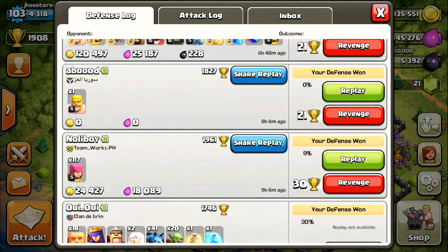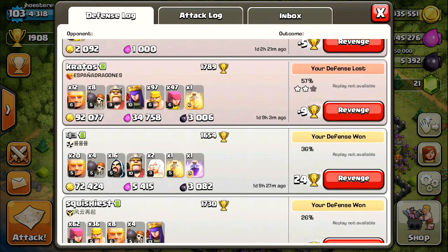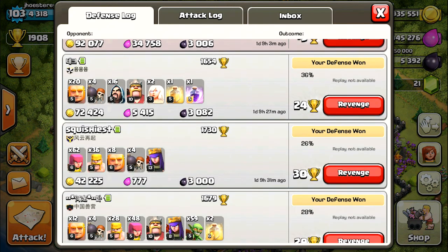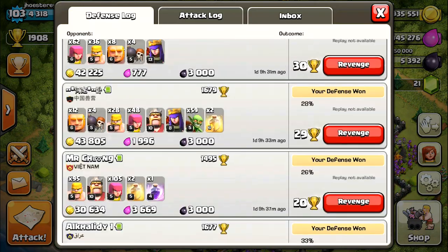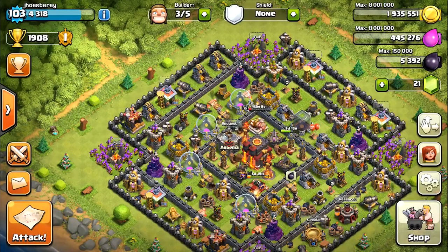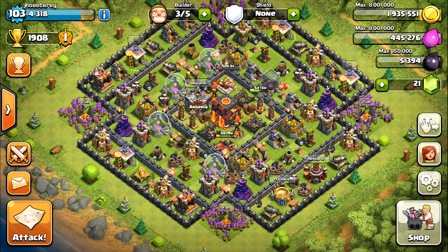Let's see the defense log — I've been winning a lot. One night I got absolutely destroyed. I forgot that the dark elixir was so far out, and I had so much when I changed the base to a trophy base. I pretty much lost like 20,000 dark elixir that night. It was horrible. I don't have any replays from that, but I'm sure I'll have some by the time the next video comes around.